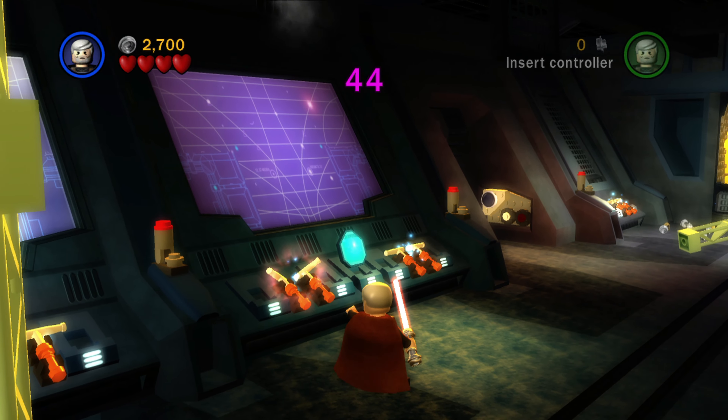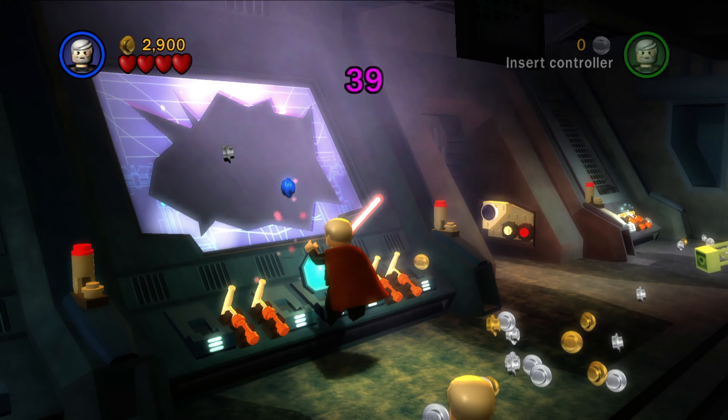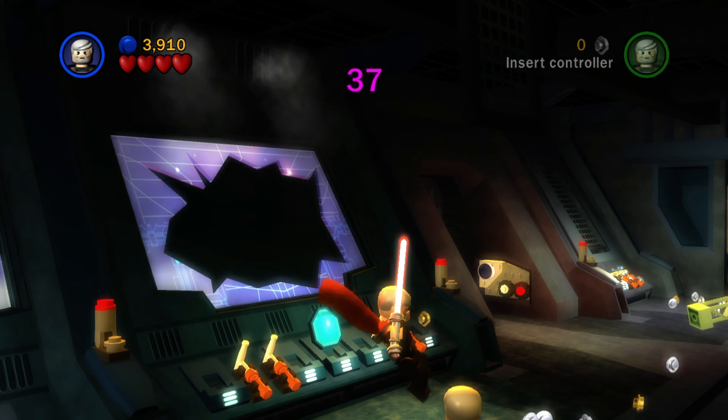In the next room where you're timed, go over here to the left and use the force on these two little switches — or knobs, whatever you want to call them — that will cause the glass to break there and there will be a minikit behind there.